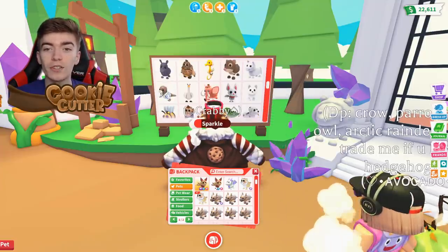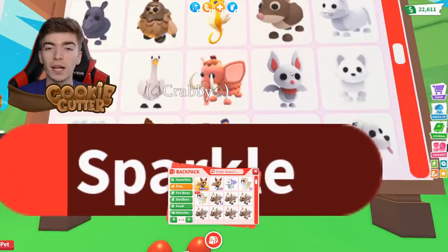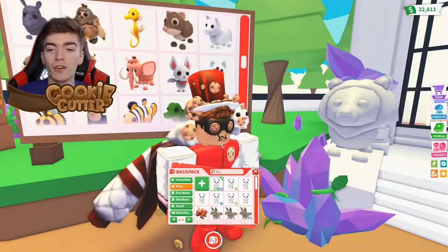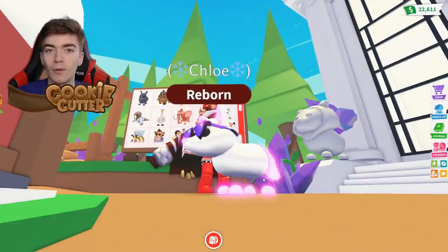A Rhino, Sasquatch, Seahorse, and Elf Shrew available from the Christmas event. A Snow Puma, Summer Walrus, Swan, Woolly Mammoth, and Albino Bat. An Arctic Fox — probably one of the cutest pets to exist in Adopt Me. Look how cool that is.